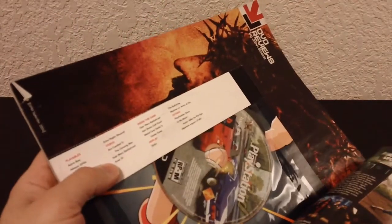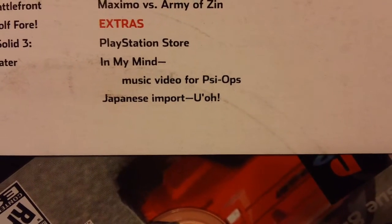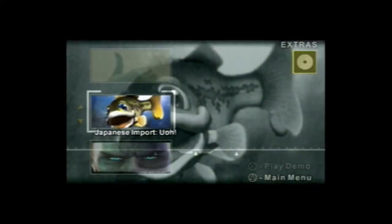Before we get into the game itself, an important part of the story is explaining how I discovered this gem. Every now and then, the official PlayStation Magazine disc would include a demo for a Japanese game. Sadly, this bonus feature did not run often enough, but in issue 84, the disc included a demo for a Japanese game called Yuo.